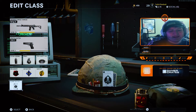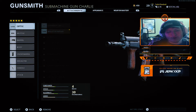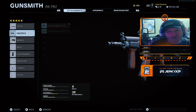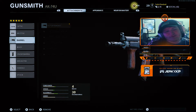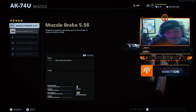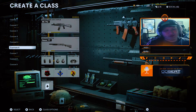The next class is the AK-74U. For this one I'm running the Millstop Reflex, the Muzzle Brake 5.56, the 9.3 Extended barrel, the foregrip, and the Speed Tape. This is one I personally really like. So those are the six classes I have for you right now.